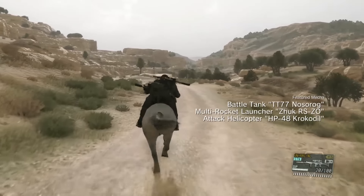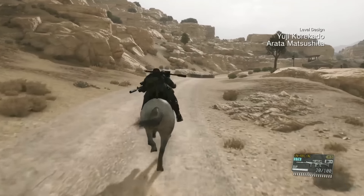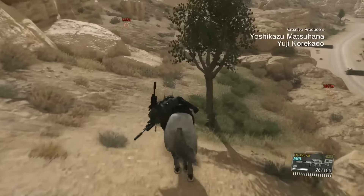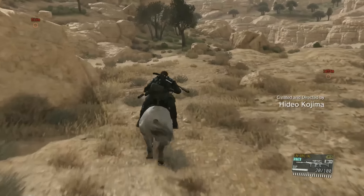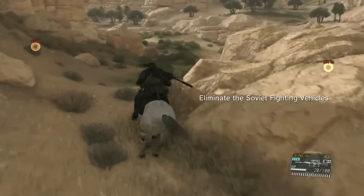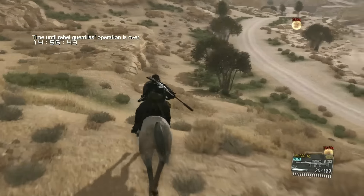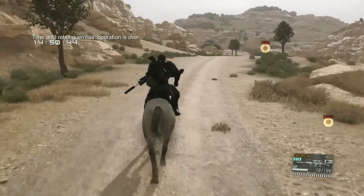Now, speaking of why the hell I'm doing what I'm doing — the reason you have to deploy from the ground is because you need this extra time as Miller is going through his briefing. He's talking, and the mission doesn't actually start until the briefing is over. You can see the clock hasn't even started yet, but we've had a lot of travel time to get in position, which is really important because time is everything in this mission, especially at the early stages.